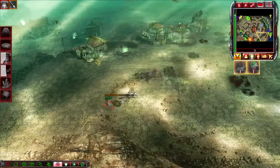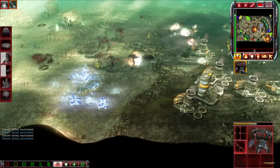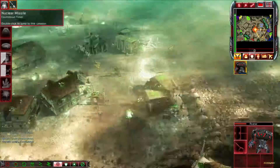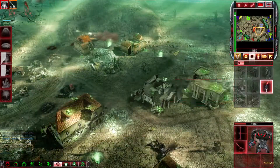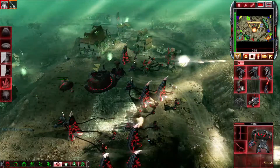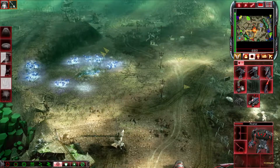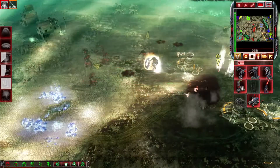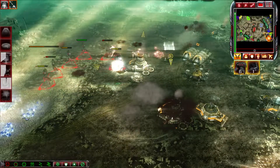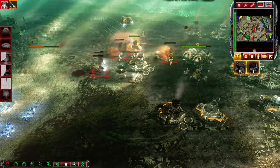Avatar ready. Construction complete. Let's work together. Unit recovered. We're under control. Our base is under attack. Unit under attack. Select target. Unit promoted. Insufficient funds. Units lost. Forward. Destroy.